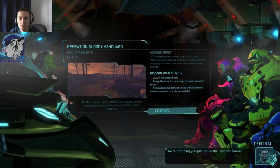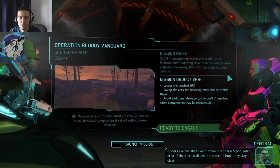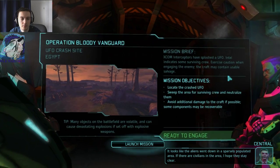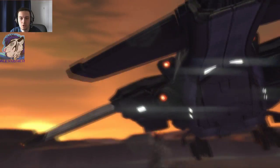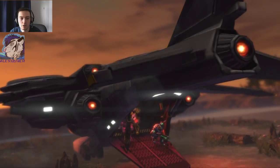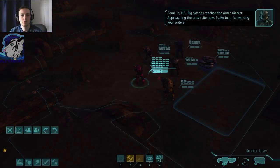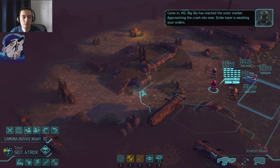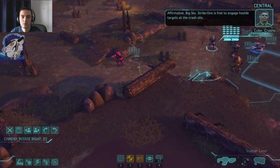We're dropping you just inside the Egyptian border. It looks like the aliens went down in a sparsely populated area — if there are civilians in the area, I hope they stay clear. Yeah, me too. Command HQ, Big Sky has reached the outer marker, approaching the crash site now. Strike team is awaiting your orders. Strike one is free to engage hostile targets at the crash site.